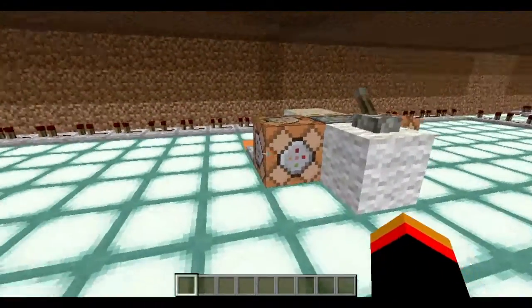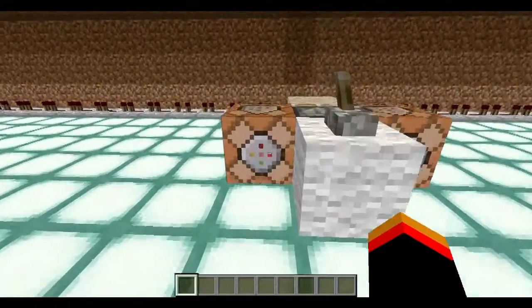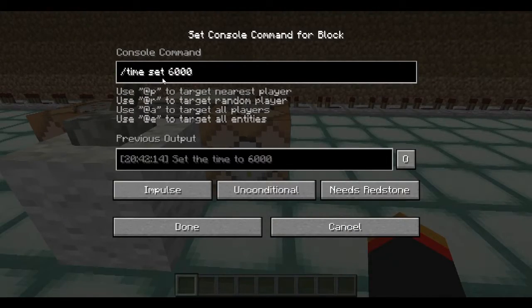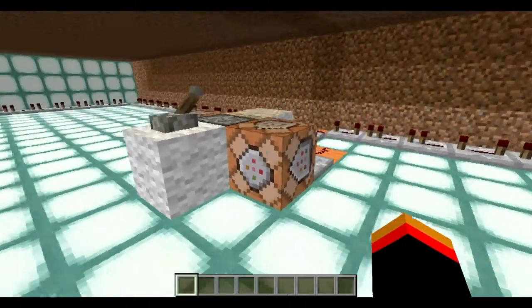I used two of these command blocks, which are pretty easy to use. I just went ahead and did a command for slash set weather to clear, so that way if it rains it'll stop, and to set the time to 6000, which is basically noon.